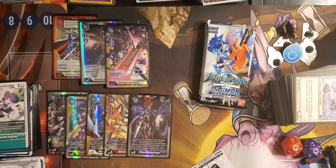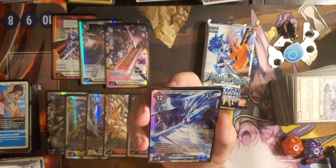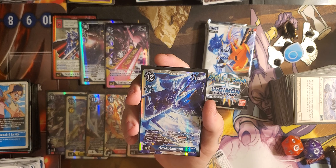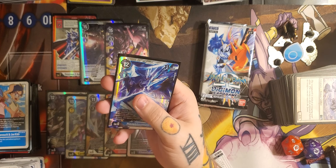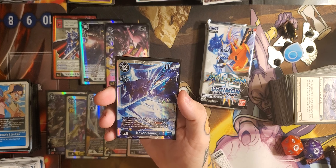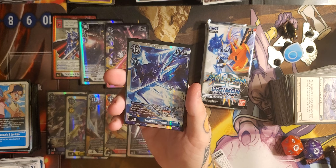Let's check out what Hexblaumon does. Play cost 12, Digivolve cost 3, 11,000 DP, level 6. When attacking, trash up to 2 Digivolution cards from the bottom of one of your opponent's Digimon. Then, if your opponent has a Digimon with no Digivolution cards in play, this Digimon gains Jamming for the turn. All turns, your opponent's Digimon with no Digivolution cards can't attack or block. I absolutely see why this thing is a monster right now — every time you attack, you're trashing their Digivolution cards. If you don't let them get past level 4, they won't have any Digivolution cards, you get Jamming, their security can't stop you, and their Digimon can't attack or block. As long as you get this out early enough, you can literally render them useless.